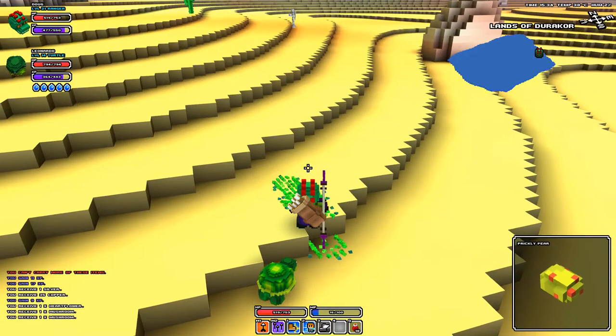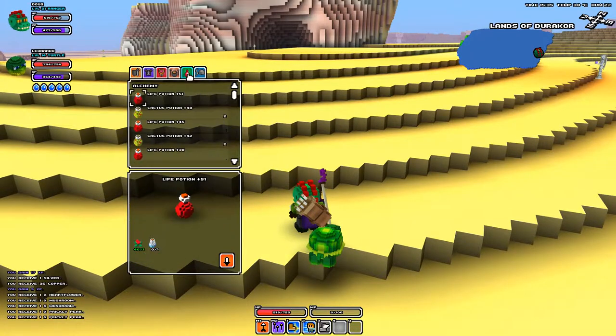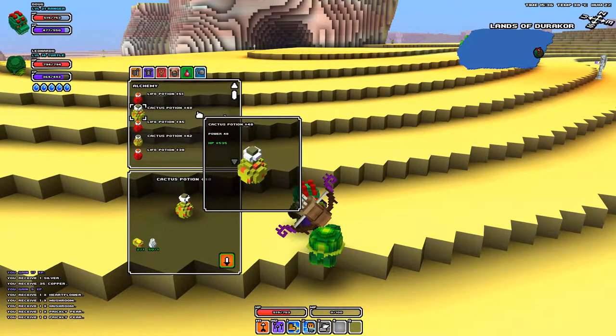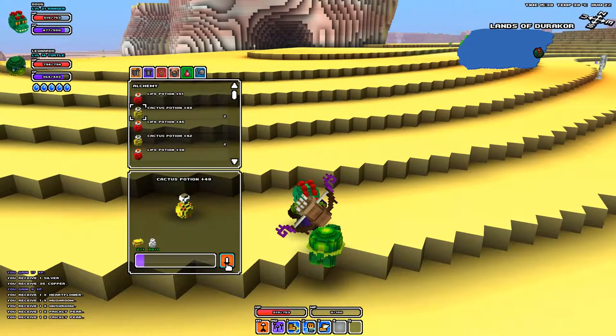Prickly pears! You can make - that's one of the recipes. Cactus potion plus 48 HP - so it's basically just the same thing as a life potion, but it just requires prickly pears instead of heart flowers.